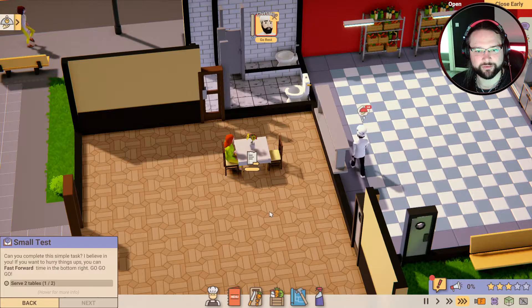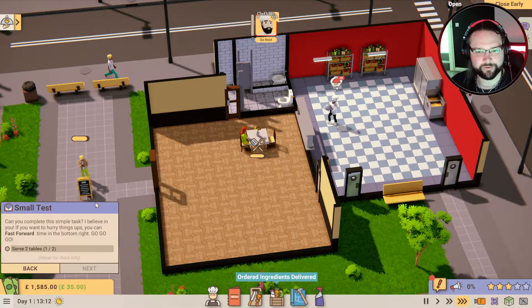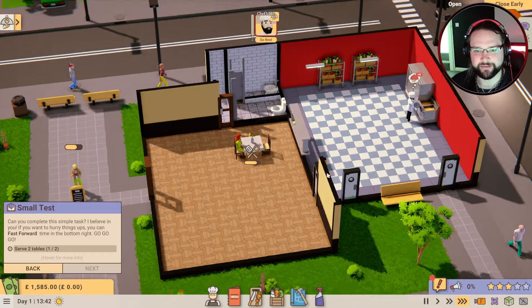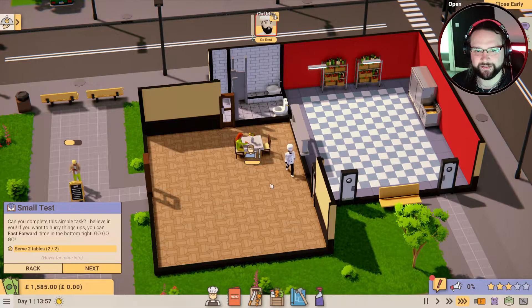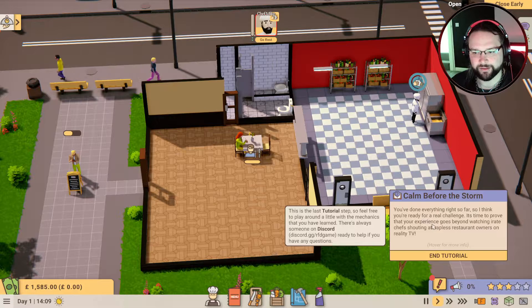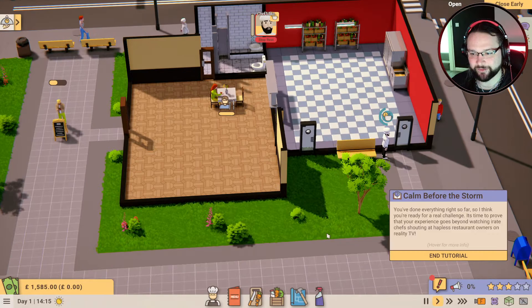I want to see what the order is - what are you ordering? It does not tell me. We only got told to do two meals. Does it tell me when we've run out of things? I don't know all this stuff yet. Today's episode may just be tutorial, but if it helps us get into the game properly then happy days. We have served two people. You've done everything right so far, so I think you're ready for a real challenge.